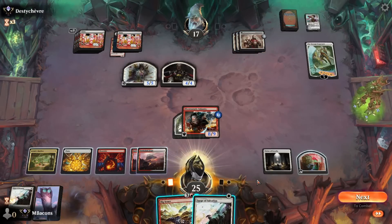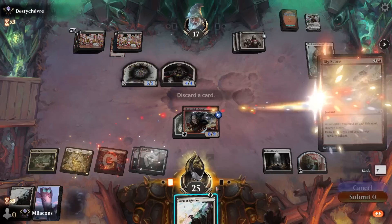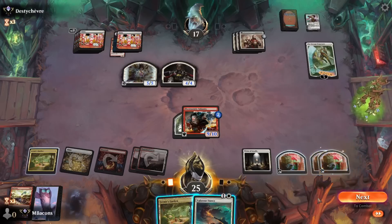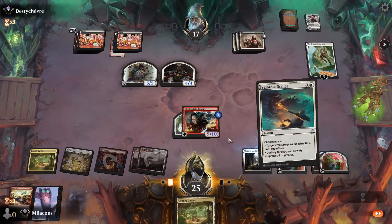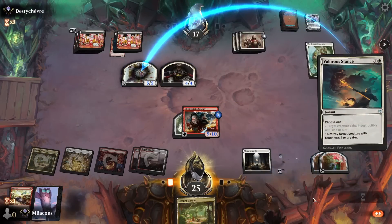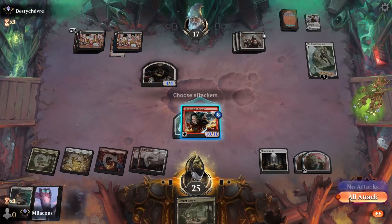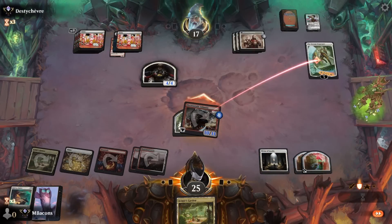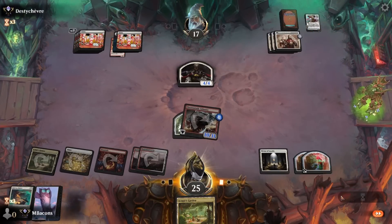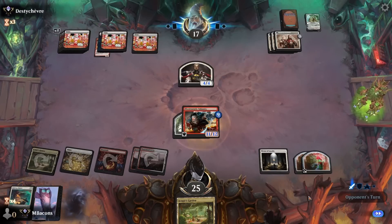Let's go Valorous Stance on this double striker — grows the Infantry. That's six guaranteed damage if we attack the Wanderer, which we're definitely going to do. They really need something off the top — and we do too, to be honest. A couple more spells and we might just get there. Land off the top for the opponent.